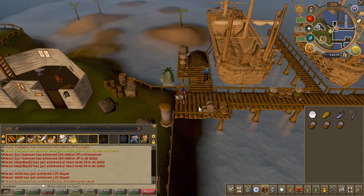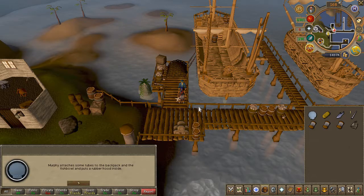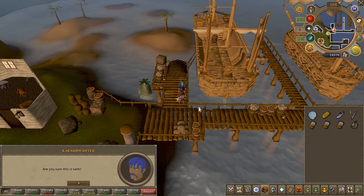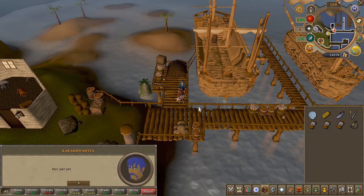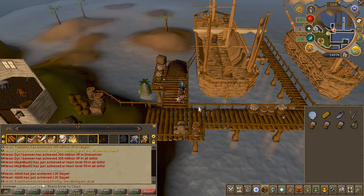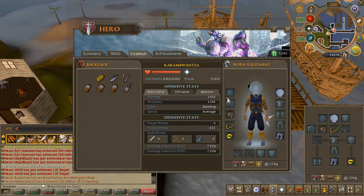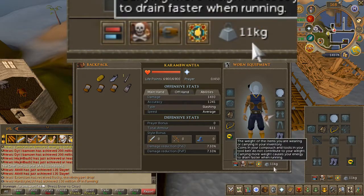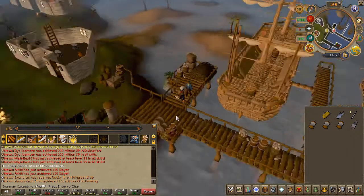Speak to him again and choose the first, then the second chat option. Go ahead and equip the fishbowl helmet and the diving apparatus he gives you. Now before you proceed, make sure you weigh under 27kg. If you need to deposit a few things, there's a bank chest nearby or a deposit box.